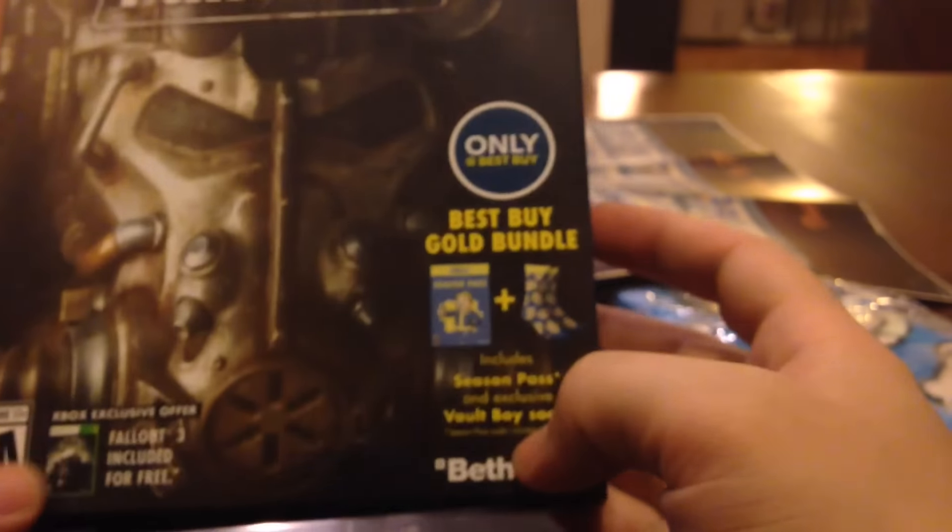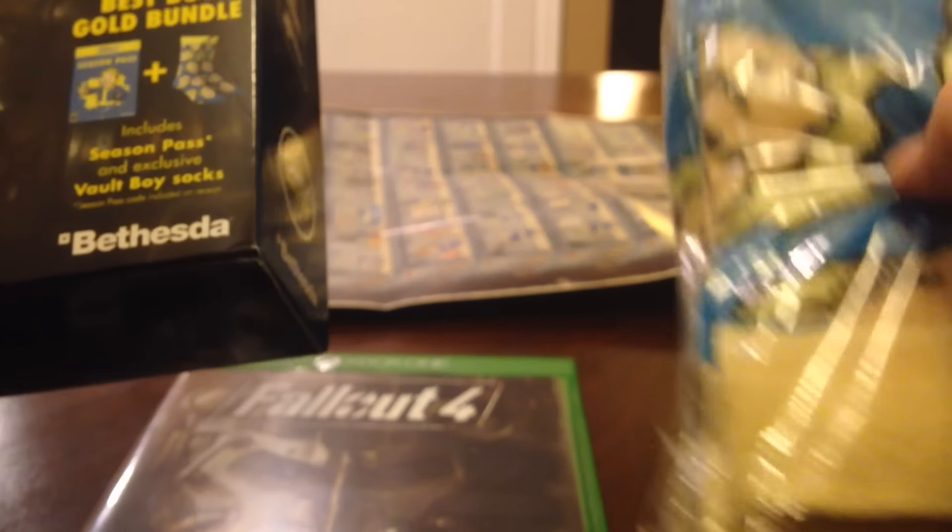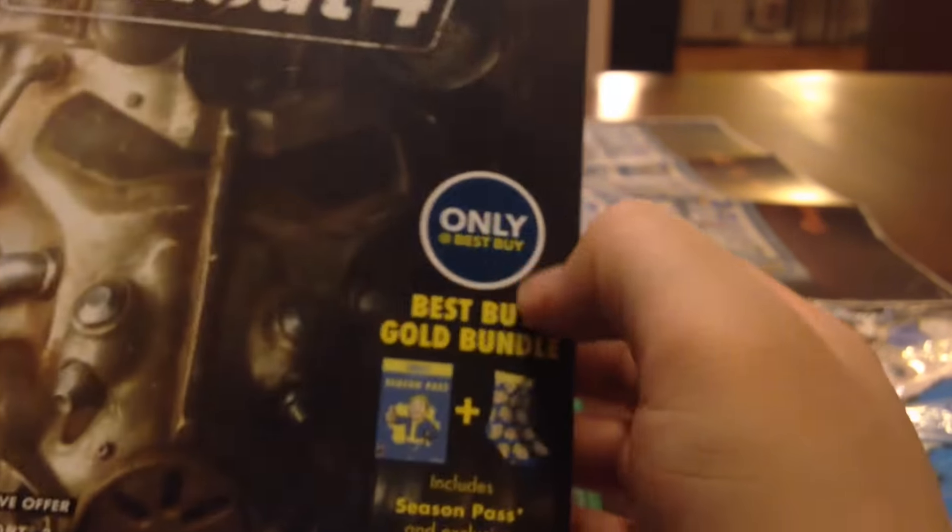And that's the Best Buy Gold Bundle Edition. With after tax it was like 90 bucks — that's the game for 60, the season pass for 30, and the socks for free basically. It had five bucks off the season pass, so that was actually a pretty good deal. That's the only reason I got it, honestly.